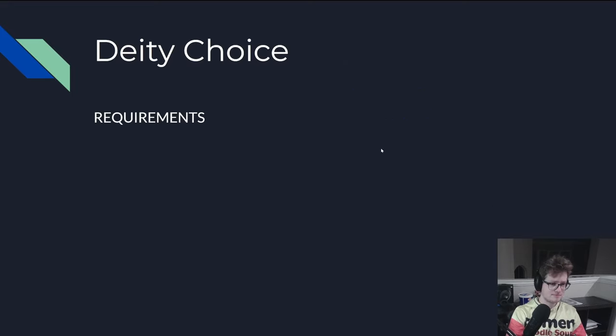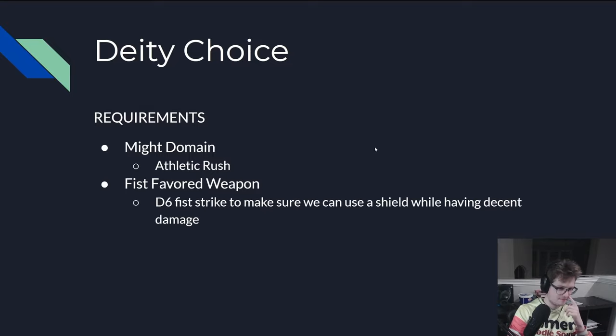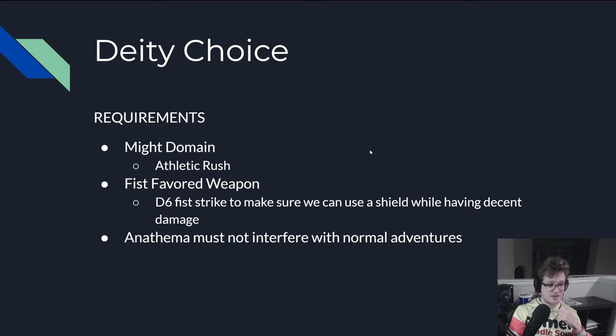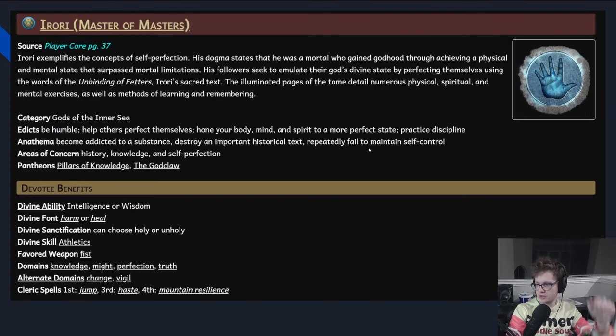For the deity, we have some pretty strict requirements. We need access to the Might domain so we can get Athletic Rush. We need a fist-favored weapon, because we're going to need to be human for the amount of feats we want. The d6 strike from the simple weapon is going to be pretty important. The anathema must not interfere with just being a character. Everything else can be negotiable. So we land on Aurora.